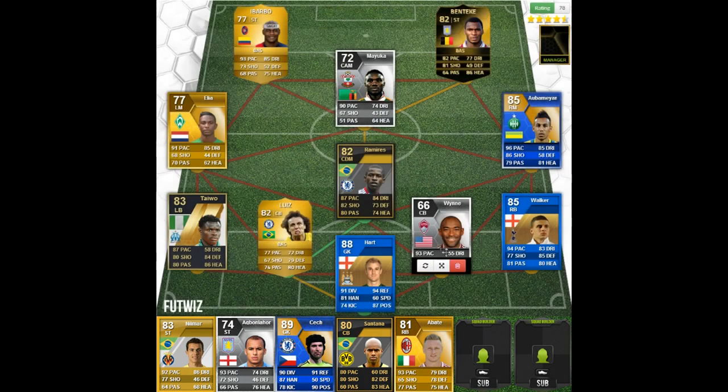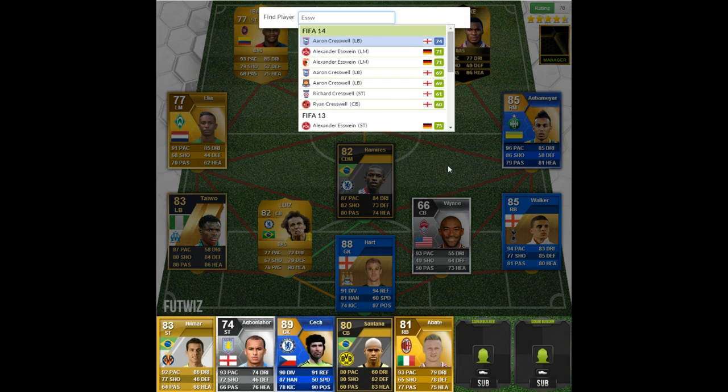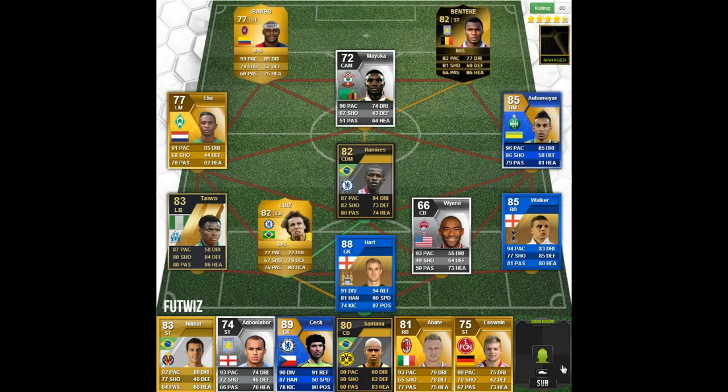Next up we go with Abate from AC Milan at right back - 80 or 81 rated. I actually think I prefer the FIFA 13 cards to this year's version; they just look a bit cooler.